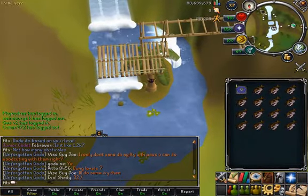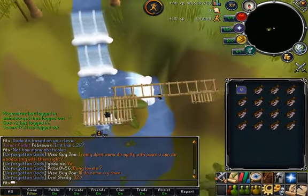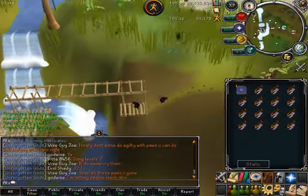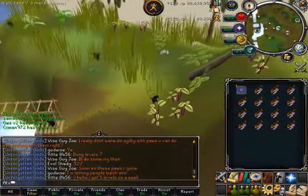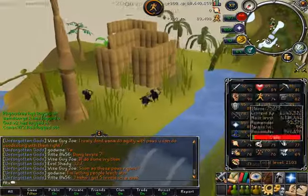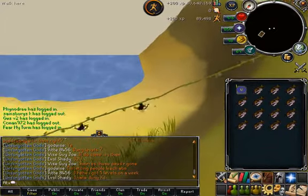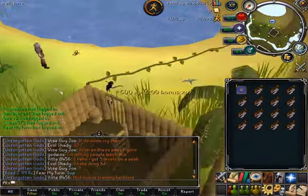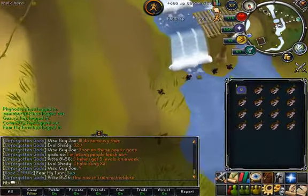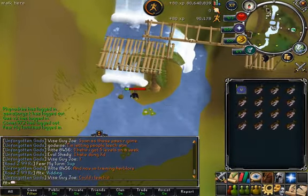Hey guys, quick update. Today's the 16th of January and Haiti and Skull got released. I'm not going to put up a guide because there are lots already out there — it's not even that hard, you just have to inflict some damage and you get the stuff. As you can see I got the boots and I'm doing some agility, and in about two hours I've done about 90k XP, which is pretty ridiculous.